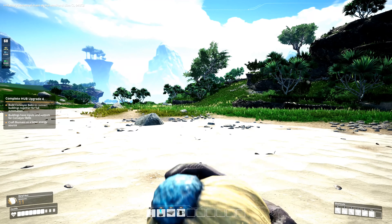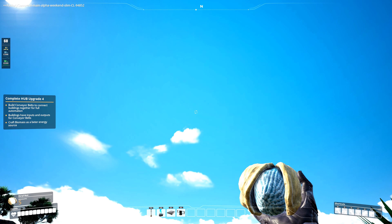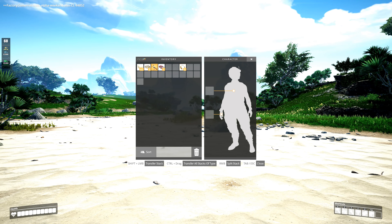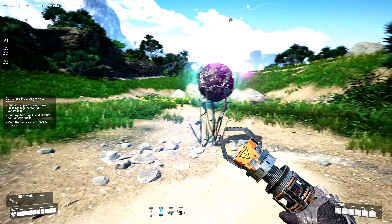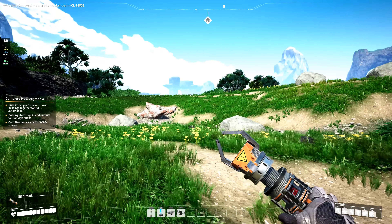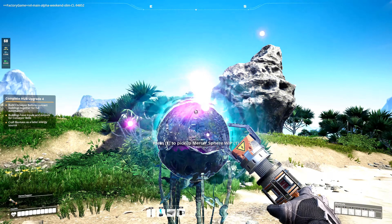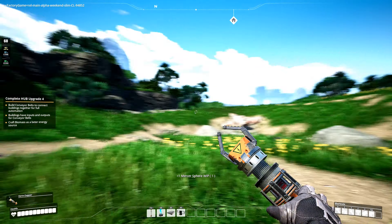Ada, is that you? You don't sound normal. Why do you sound like a greedy, messed up AI all of a sudden? Harvest. That's not subliminal, woman. A Mercer Sphere — work in progress. Are you going to tell me to get it again? I really do want this thing, though. It's pretty. Your contract legally compels you to harvest this artifact. Okay, that's creepy. But still, I want it. Okay, that's even creepier.